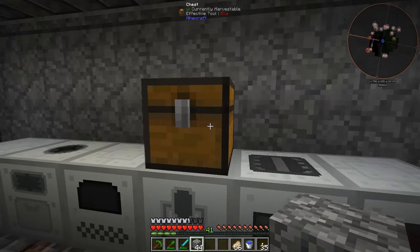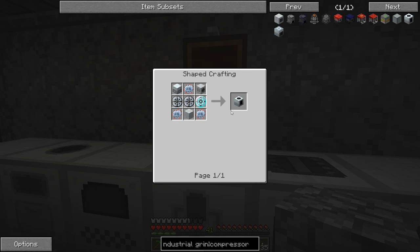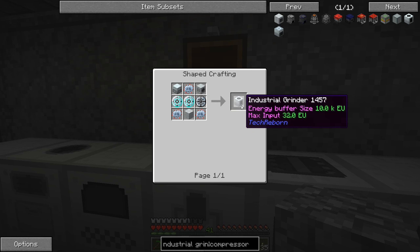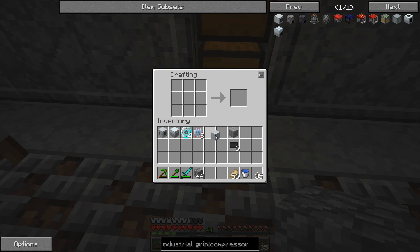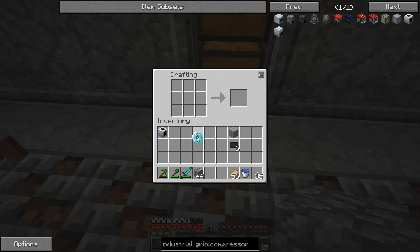We should have everything else complete - we have our pump, the industrial electrolyzer, our diamond grinding heads, three advanced circuits, our basic machine casing, our carbon plate, and we will soon have the advanced alloys to make our advanced machine casing. Once we have that done we should have everything together to make the industrial grinder. Let's do this - there's the advanced machine casing, and finally, there's our industrial grinder. That only took about a year!